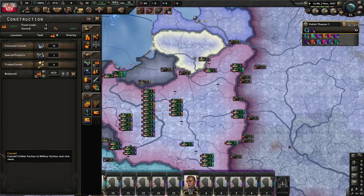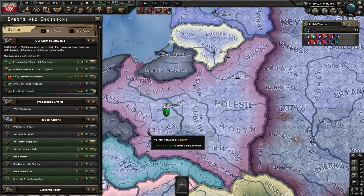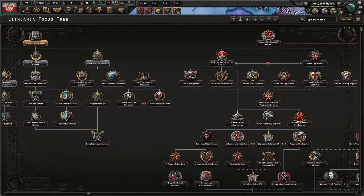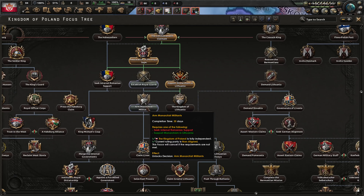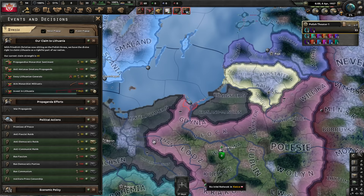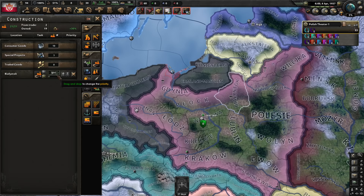Let's start producing trucks when we have the factories for it. Should probably also start a spy agency — it'll help us against the Germans and Soviets. Invest in Lithuania some more; we'll have enough support in time. After this we still need to do the royal guards. Machine tools. I can see Lithuania's focuses already — ideally we'd like them to finish these before we annex them, because that's more factories for us. Monarchist militants — this is pointless, let's not do it. To do the Kingdom of Lithuania focus, we need to establish the royal guards first.